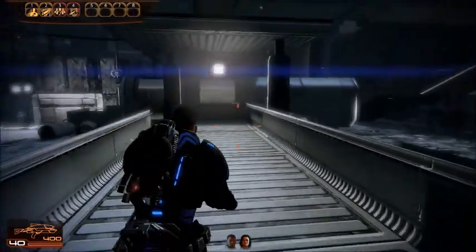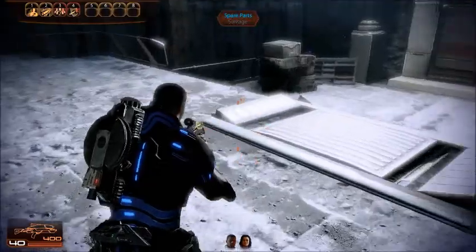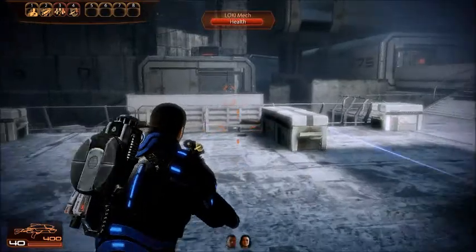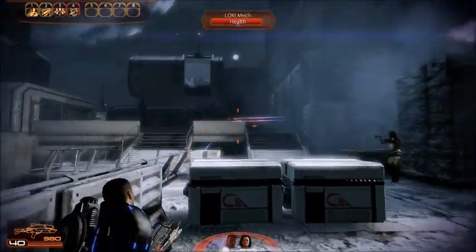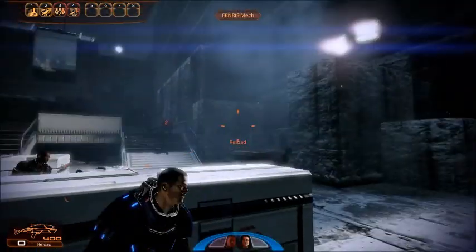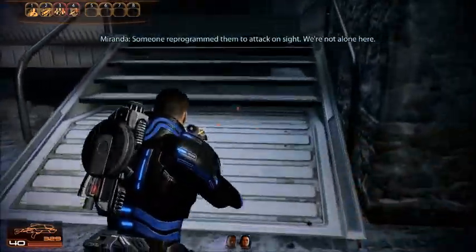Strange — no bodies, no structural damage, no signs of battle. Some spare parts — got a thousand credits just from spare parts, kind of cool. Security systems are all over the other coolers. Enemies! Max mechs shouldn't have been hostile — they should have recognized us as human. Someone reprogrammed them to attack on sight. We're not alone here.